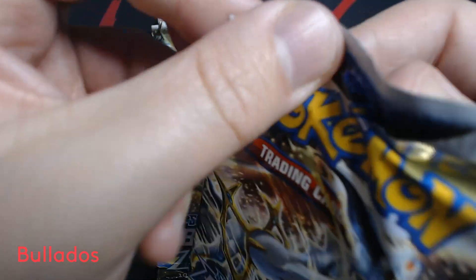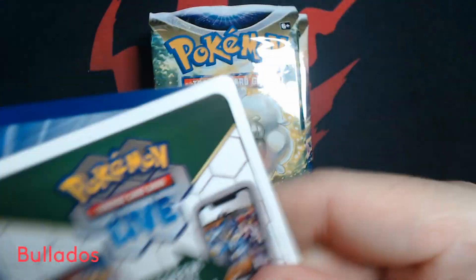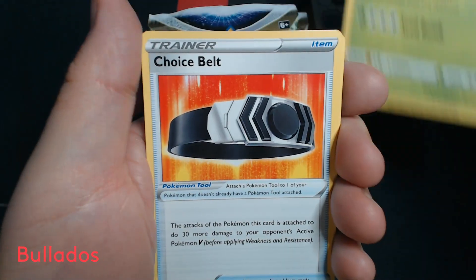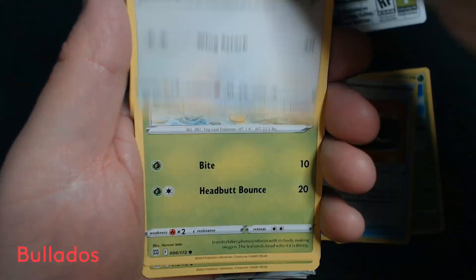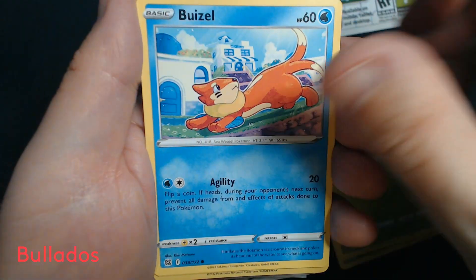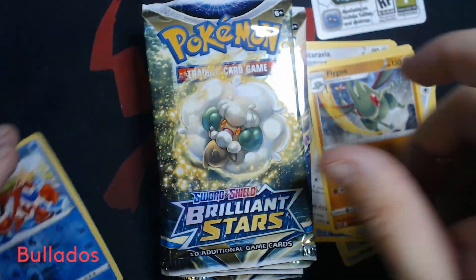Let's start cracking these things, seeing what we got inside. This is the front left corner of a sealed booster box. Darkness Energy, Exeggutor, Choice Belt, Staravia, Turtwig, Mincino, Carablast, Buizel, Haulucho, Reverse Holo Crawdaunt, and Flygon.